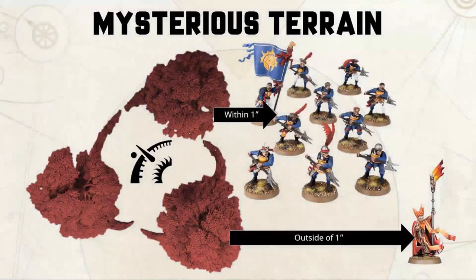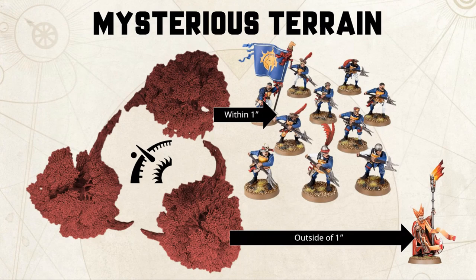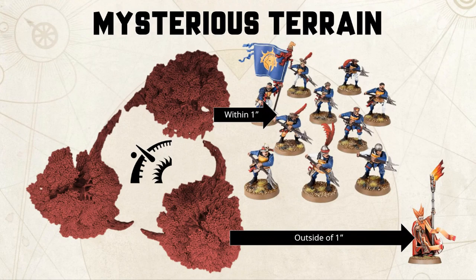To take advantage of the mysterious terrain rules you're going to have to be within one inch of it. Let's say the terrain feature rolled up is a piece of arcane terrain — the unit of Free Guild Guard are positioned within one inch of the terrain feature and would receive the benefit. Unfortunately arcane only helps wizards, so my Battle Mage outside of one inch is not going to gain the benefit to casting, dispelling, and unbinding until it moves within range.